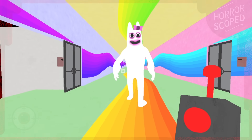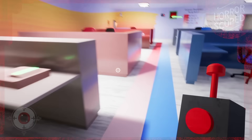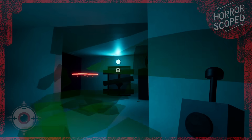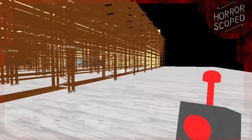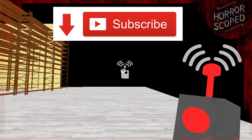What does Garten of Banban 2 hide off camera from the player? The second chapter is a lot longer than the first and features a few different departments in this odd kindergarten complex. In this video we'll be heading out of bounds to find some interesting things, and we'll even be breaking the game in unintended ways. If you like behind the scenes videos on your favorite horror games, subscribe now.